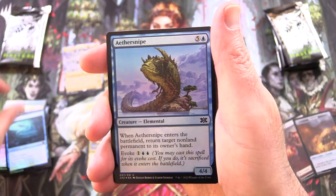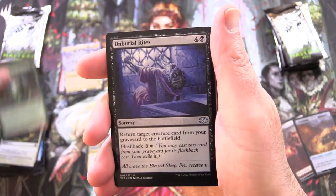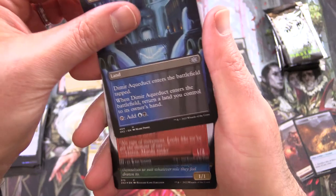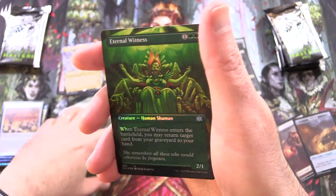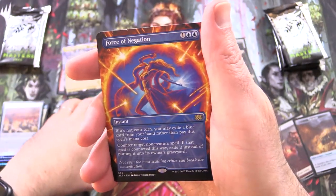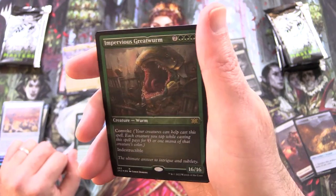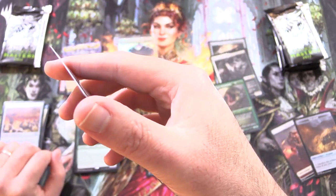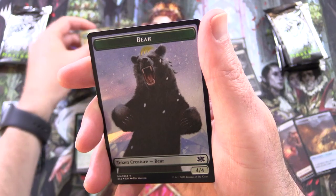Next we have Eel Umbra, Aethersnipe, Kazmina's Transmutation, Last Breath — all downhill from here — Experiment 1, Unburial Rites, Livewire Lash, Dimir Aqueduct Borderless, Monastery Swiftspear, Coiling Oracle, and Eternal Witness. Splinter Fright, and Force of Negation — that is fantastic! Impervious Greatwurm, foil etched, and an Allosaurus Shepherd — checking that, it's just a regular foil, but still. So we're at like four Mythics now — holy moly, that is craziness.